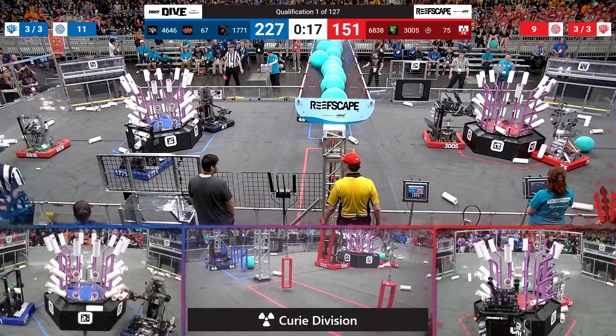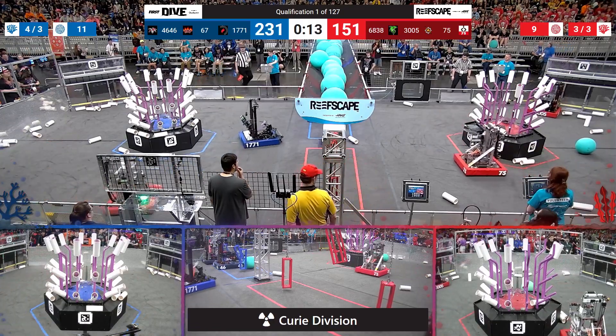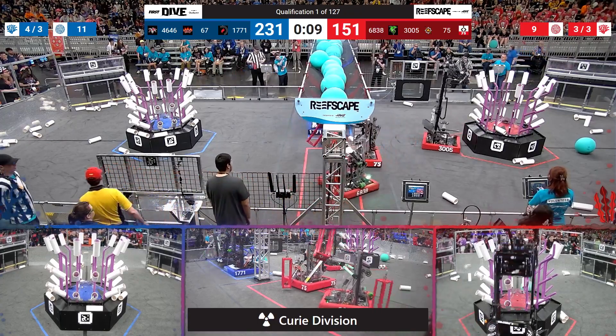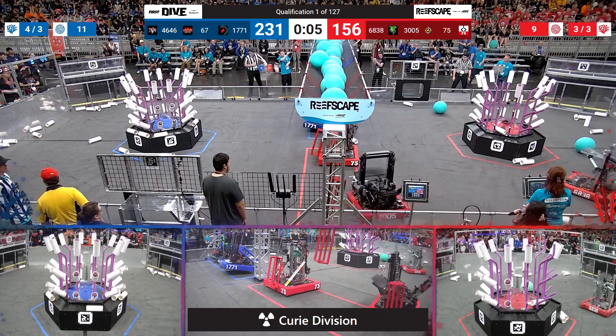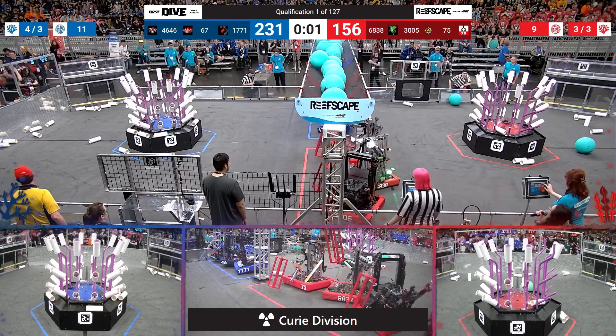That means it's time for our end game. Teams are going to start switching their focus over towards the barge. We'll see some deep climbs and some shallow climbs as well. Looks like 4646 is going to be the first to start reaching towards the surface. Their partner, 67, racing on next. Looks like we have three Blue Alliance robots up in the air. Red Alliance trying to do the same as time expires.